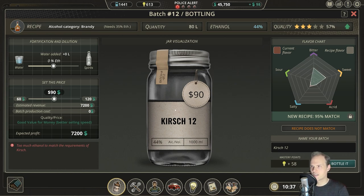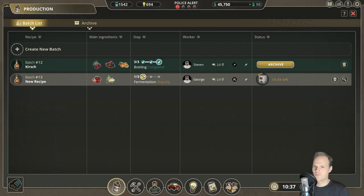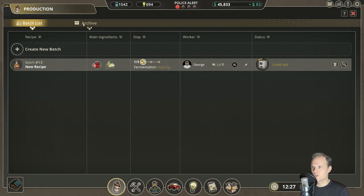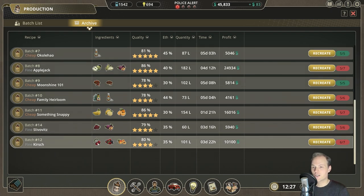This is way too German for not being cherries. We do have 44, we need 35 — there. Quantity 101 liters, and we can have best bang for your buck. We get 81 mastery points. Bottle it and archive. We should look in the archive what this was made of — Kirsch, yes, of course. Kirschen is cherries in German. And here we are setting up our last brandy.